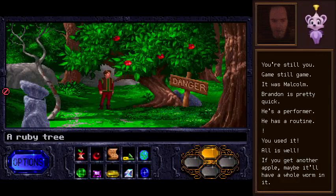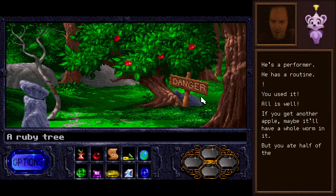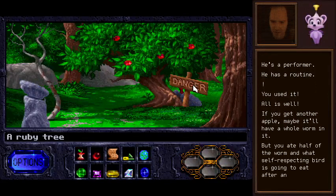Save again — because, you know, danger. Ow! That snake bit me. Are we going to die of that? Woohoo, amazing — the effects of the poison are gone. So let's keep an eye out for a way to get past that snake, because I think we want one of these. Are they just apples? I don't know. But you ate half of the worm — and what self-respecting bird is going to eat after another creature?